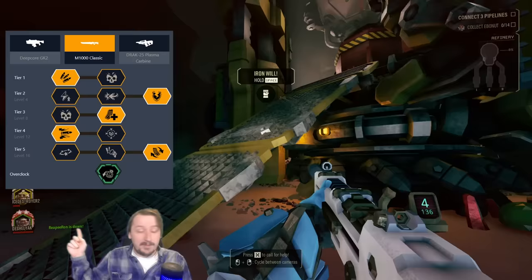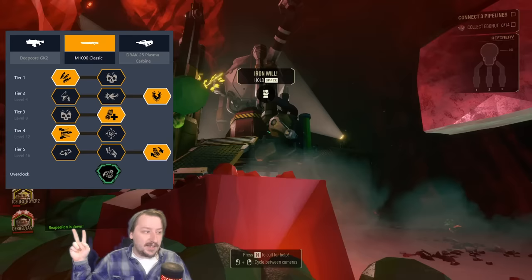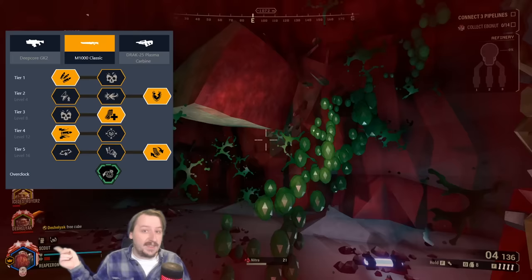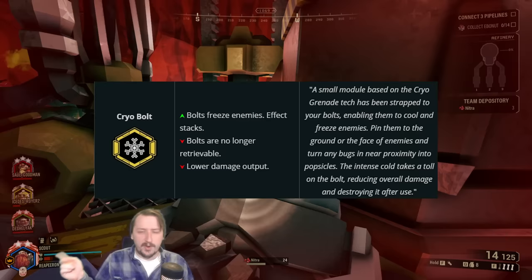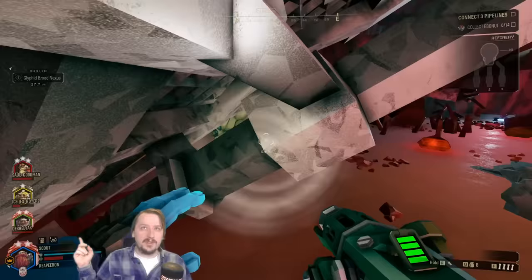Ammo in tier one because extra damage isn't necessary. Armor breaking in tier two because focus shots killing regular grunts is very useful. Larger mag size in tier three, though damage is also a good option depending on preference. Blow-through rounds in tier four for crowd use, or single-target damage if you prefer, then anything in tier five. For secondary I considered special powder on the boomstick, which is a really fun overclock, but ultimately paired Hoverclock with cryobolts on the crossbow for crowd control and to freeze enemies so I can pick them off with the M1000.